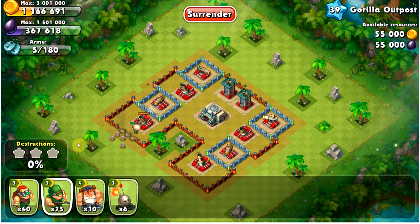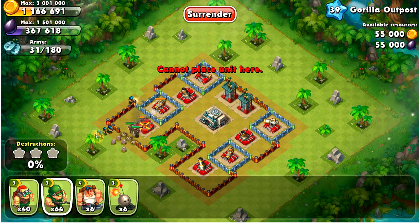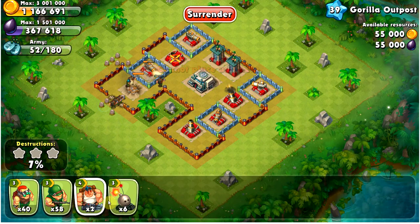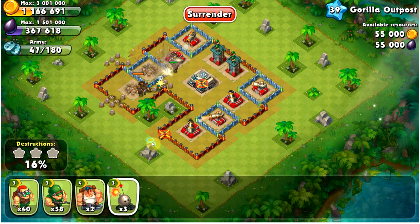For this one, as you guys can see, there are four level six mortars. What I did was, as usual, just started off with a few gunners and try to bring those mortars down as fast as I can. I'm just going to start attacking that left side first and make my way through the base from there.